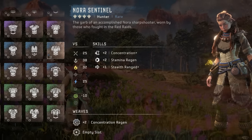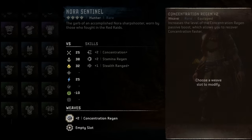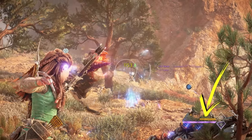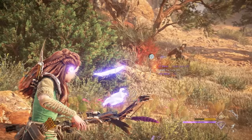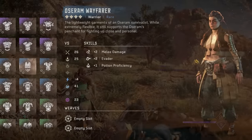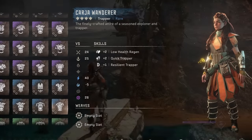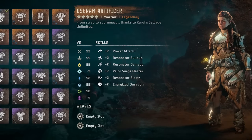The Sentinel is an excellent outfit that can honestly carry you into the late game on most difficulty levels. The boosts for concentration plus, stamina regen, and stealth ranged plus, and the plus two concentration regen weave are all very useful. Even once you've moved on to a better outfit, this weave is valuable to have. For the second weave slot on the Nora Sentinel, my pick would be the plus one weapon stamina plus weave, also sold in Baron Light. This will increase how much stamina you have available to use weapon techniques. You might also consider the plus one low health defense weave available in Baron Light as well. As for other blue outfit options, the Utaru Gravesinger is a decent choice if you're an ardent stealth player, but the rest of the blue outfits are so niche I can't really recommend them unless you're really interested in a specific playstyle like trapper or melee.